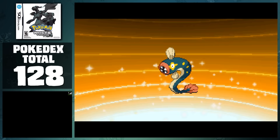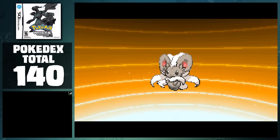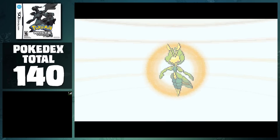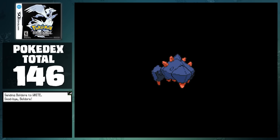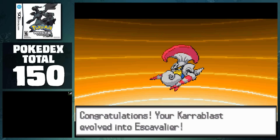As for White version, I evolved 2 Snivy to Servine, Servine to Serperior, Oshawott to Dewott, Tranquill to Unfezant, Tirtouga to Carracosta, Duosion to Reuniclus, Ferroseed to Ferrothorn, 2 Klink into Klang, Klang into Klinklang, 2 Tynamo into Eelektrik, Fraxure to Haxorus, and Golett into Golurk. For the other evolutions, I evolved Munna to Musharna with the Moonstone, Pansear to Simisear with the Fire Stone, Minccino to Cinccino with the Shiny Stone, Petilil to Lilligant with the Sun Stone, Eelektrik to Eelektross with the Thunder Stone, and Swadloon to Leavanny through Friendship. To finish our dex, we can trade Gurdurr and Boldore to get Conkeldurr and Gigalith, as well as trade Shelmet and Karrablast at the same time to get a Accelgor and a Escavalier. This brings the total to 150 Pokemon, as well as all the main Pokemon that are available in the Unova region, but there are technically still a couple more that we can get.